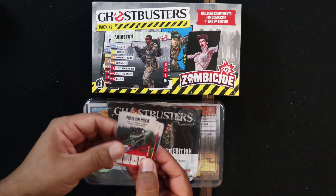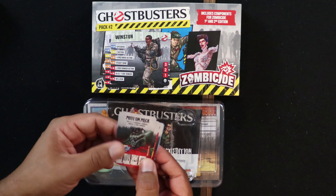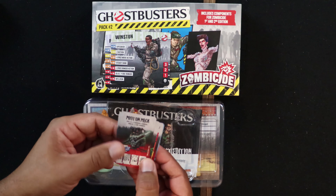In the first pack we've got Peter, who has the action of Taunt, Lucky, Slippery, plus one free range action or plus one die range, and Born Leader. We've got Winston with Lifesaver — more of a medic — Steady Hand, one free range action, one die range, and Hit and Run. That makes sense with the Hit and Run, since he was always driving Ecto-1. So we've got the pack of cards.